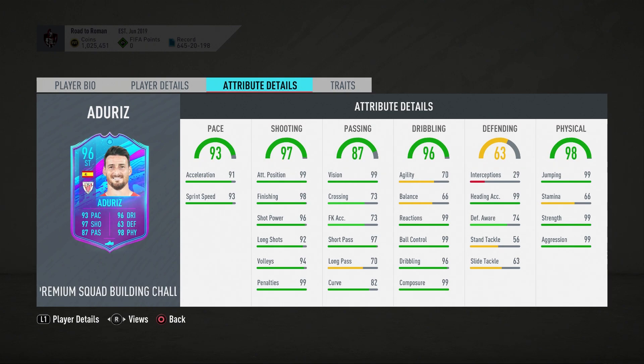That's the one thing that really disappoints me, because reactions, ball control, composure are all 99, dribbling 96 — those are capped out — but the agility and balance are just so low. Heading is actually amazing, and then stamina at 66. Jumping, strength, aggression again maxed out. You can see the way EA updates the cards — once they're capped out they're capped out, and the agility, balance, and stamina just struggle so much from that.